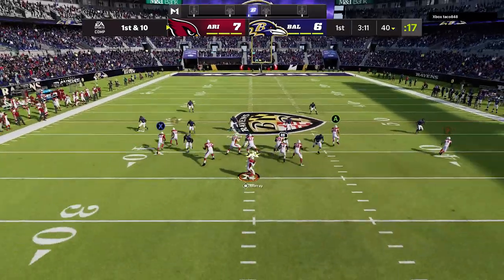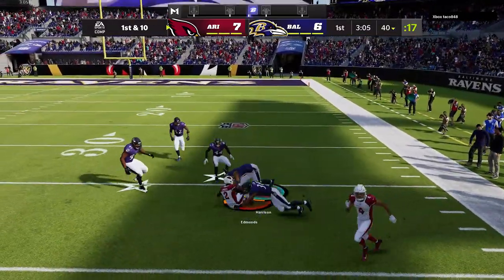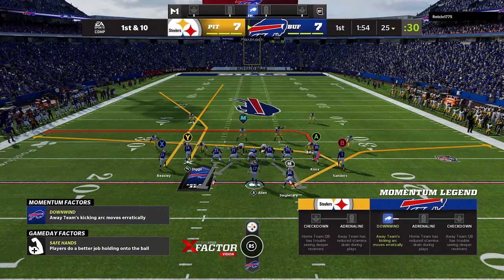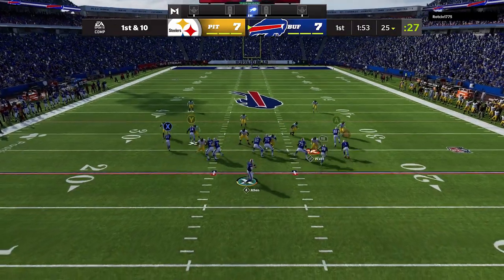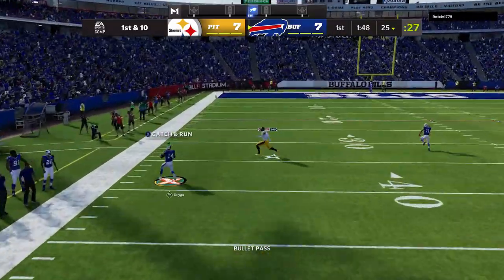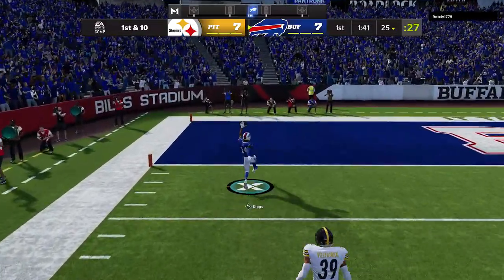Just burn it down. On a first and 10, throw it to the running back — he's going to catch it every single time. I get way more yards than I probably should have anyway, and we flip the field. Now we're in a position where we can basically throw that wide side bomb. This play also has a lot of success against cover two. I go after the Y route against a cover two defense and you can see it goes straight for that opening between the cornerback and the safety. I make a few guys miss and get another very easy one-play touchdown.